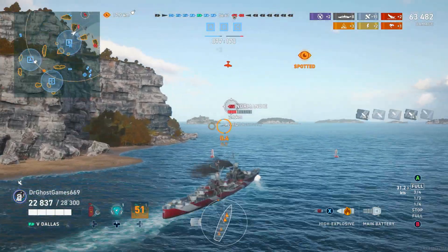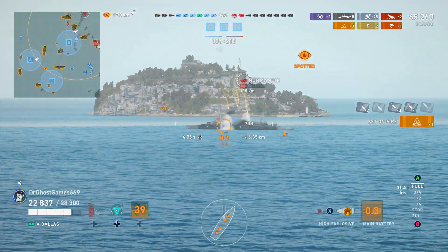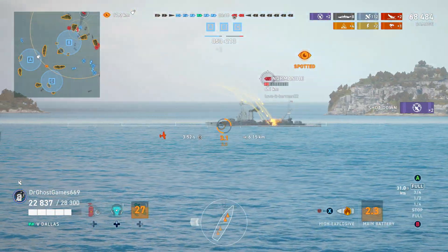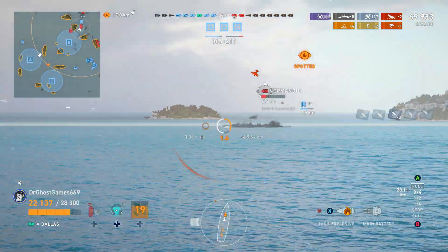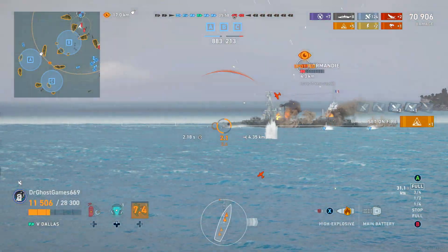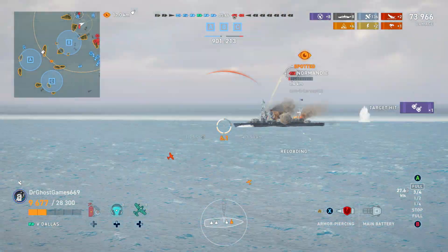We've got nothing left to lose, so we're going to push this guy. He looks to be focused on the battleship, so I'm not too worried. The battleship is dead, though, so he's going to turn his attention to me. I'm going to turn in to make myself as narrow as possible. There's a permafire, and the carrier is coming in to drop. We got absolutely smacked there, but that's okay — he is 100% going to die. We go broadside, switch to AP, aim in at the bow, and down he goes.